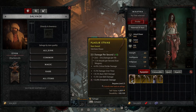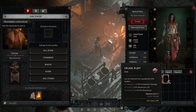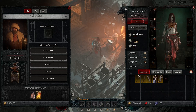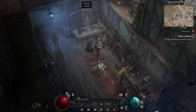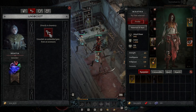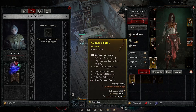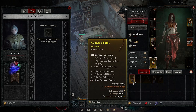If you have an item with a socketed gem that you are no longer going to use, salvage it and you will get the gem back for free. You only need to manually unsocket a gem if you want to keep the item and swap the gem for something else. If you're done with the item, just salvage it and get the gem for free rather than paying the unsocketing cost.